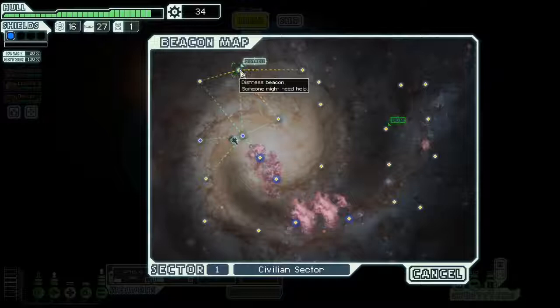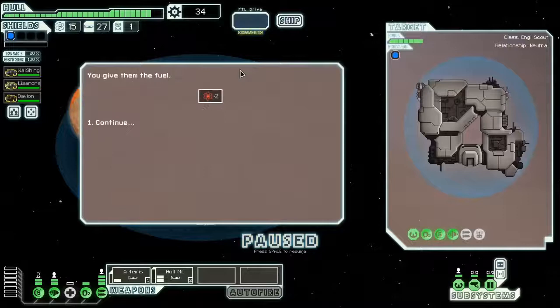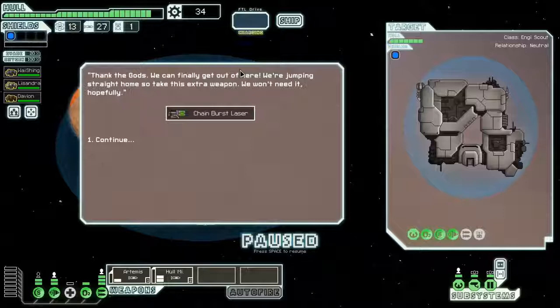We have a distress beacon up here, so let's go check it out. They want some fuel. I'll give it to them because there's usually some kind of reward for it. And it is a nice reward.